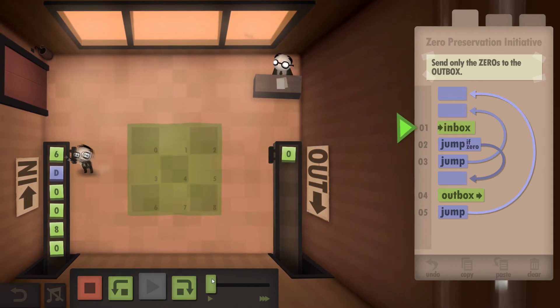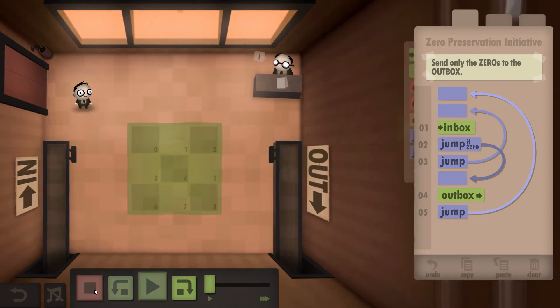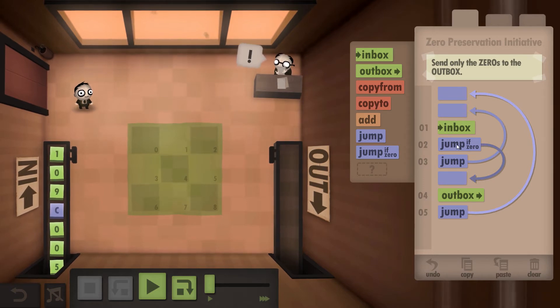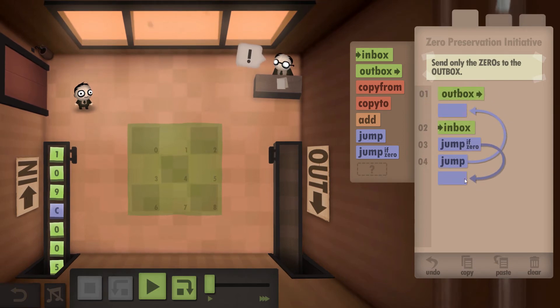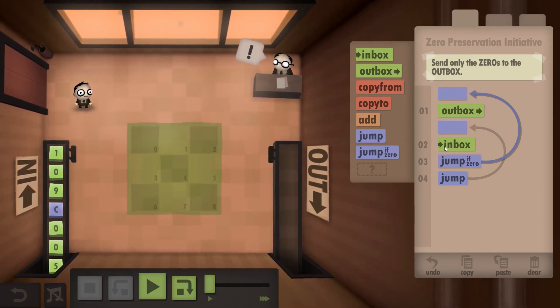While this code will work, we are wasting turns. Every time it is a zero you can see: inbox, zero, outbox, jump — so one, two, three, four, over and over again. If we move the outbox all the way up and get rid of that jump, you can see it's still working just fine, however it's now only three steps: inbox, one jump, and down here — one, two, three.